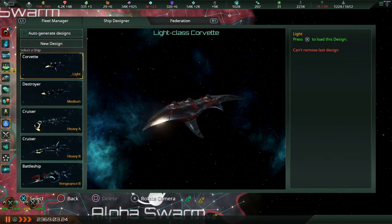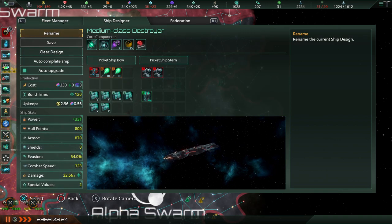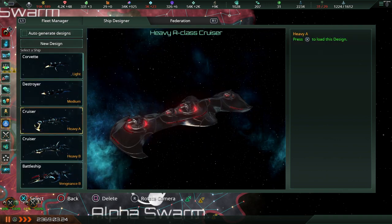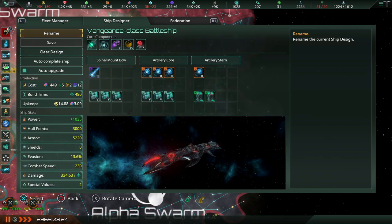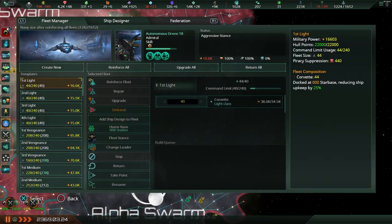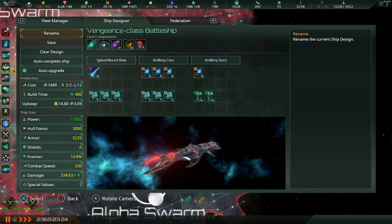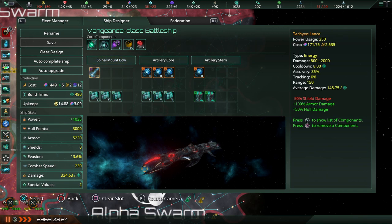My ships are currently spec'd for whatever. Corvettes were just energy. This was for the Swarm, and my battleships are a bit of a mess because I was respec-ing for the Swarm without hoping to be messing up my standard spec for my battleships. So we've got to make things easier. This is my current battleship spec. I'm going to change this.